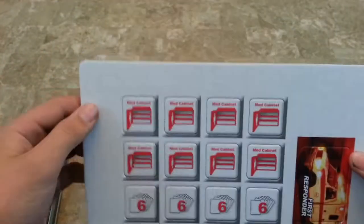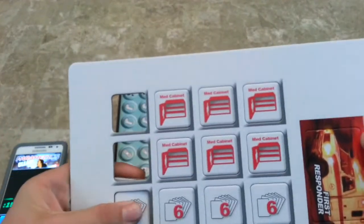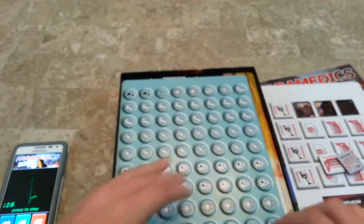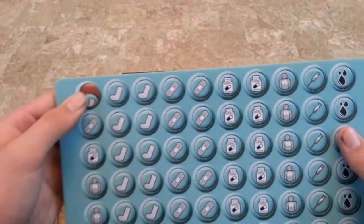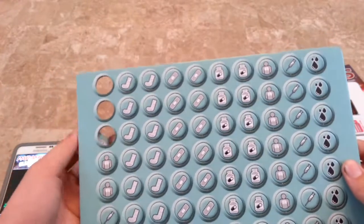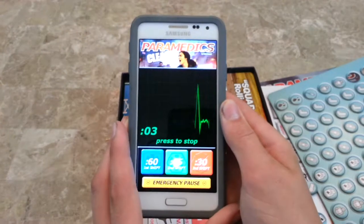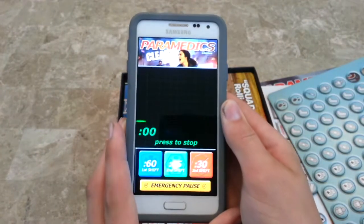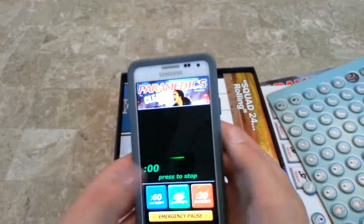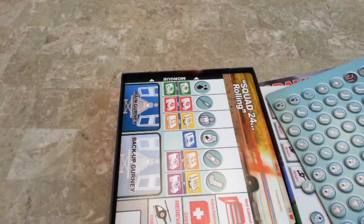The setup has a cool picture and there's a lot of reading on these pages, but they do have some diagrams that help. We've got a punch board with medical cabinets, cars, and medevac — those are upgrades — and then medical supply tokens: cast, bandages, oxygen.